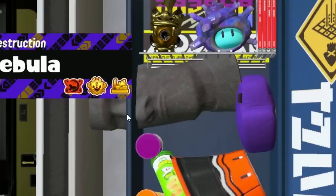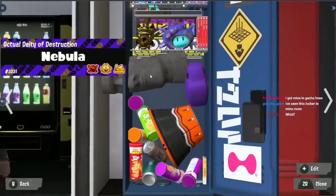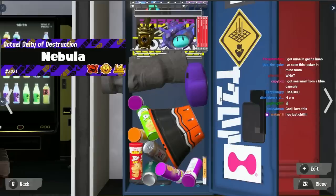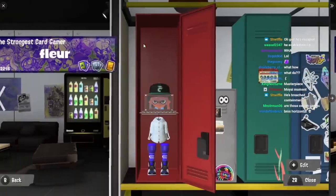What the hell is this? Why is he out the side of the locker — he's not even in there. This one was really nice and clean and then this one's just a guy sticking through the side with like five things on the floor. The Strongest Card Gamer — okay, another Table Turf person. A lot of you Table Turf people grind your lockers and you just have...